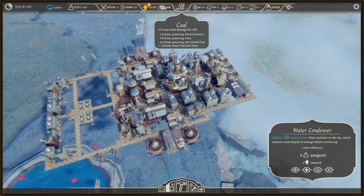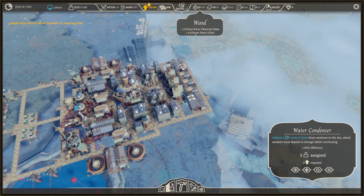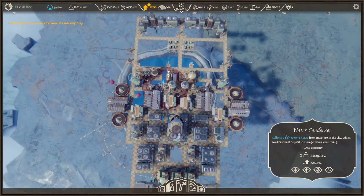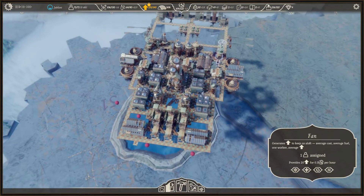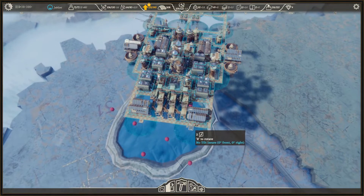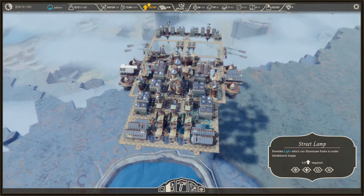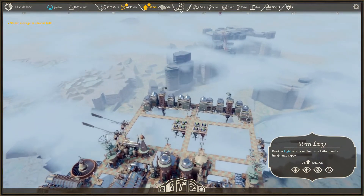We have 1.2 per hour incoming from the cargo huts, so we're doing all right. We have plenty of wood coming in and we do have two boats, so that is good. We could do with some more street lamps — this one can go over here, and we need one on this side as well. Everybody is still very happy with all the lights.